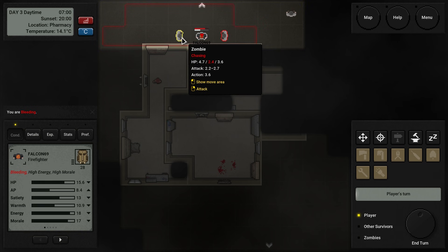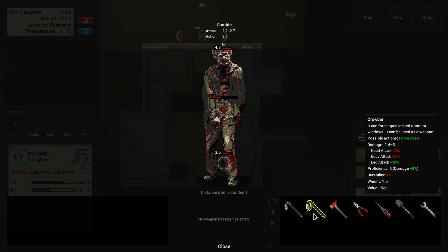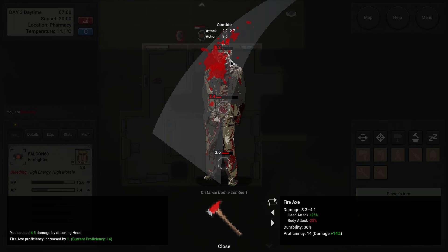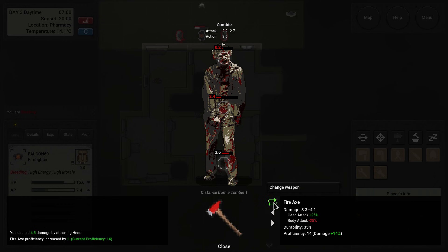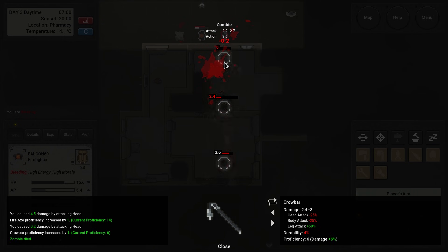You guys want to throw down? You guys want to die again? I'll give you sweet relief. All right, you scumbag — want to be a tough guy? Move down. Let's go back over to the crowbar and see if we can break this one off of you.